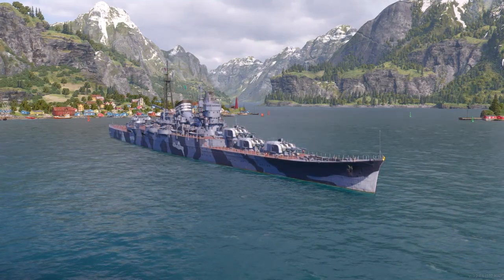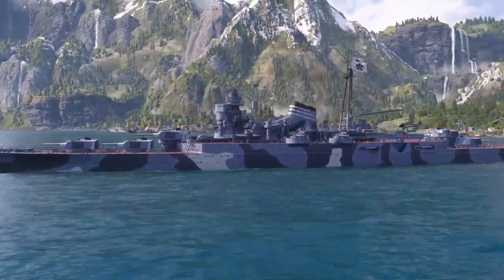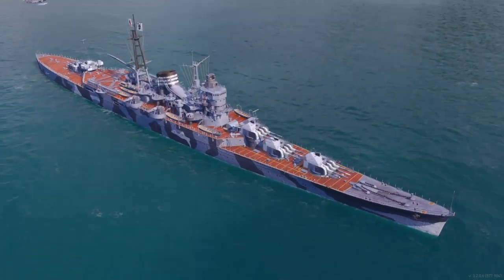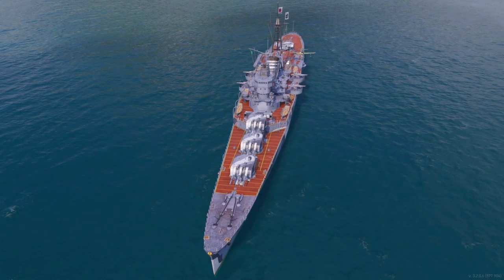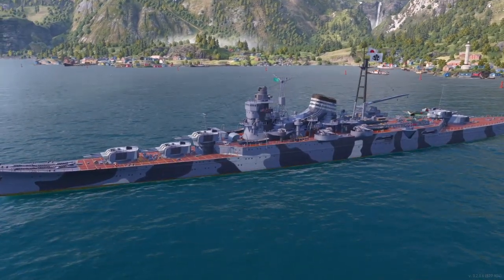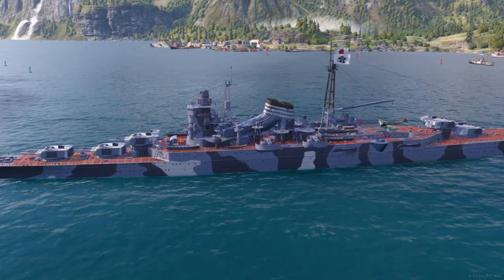Here is the Susuya in its camo — I think it looks really nice. You'll notice it doesn't have the green you normally see on Japanese ships; it has grayish and dark and light grays. I think it's a really nice looking cruiser and a very good addition to the game. I've played it a few times already and I quite like it. It's a really good cruiser with a lot of guns — 15 guns total across five triple turrets.